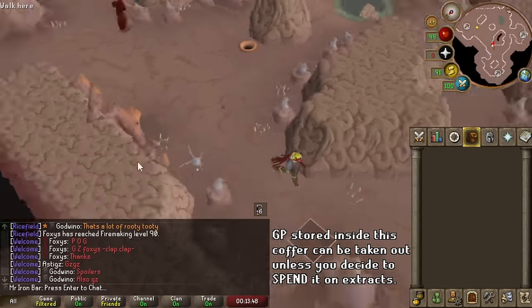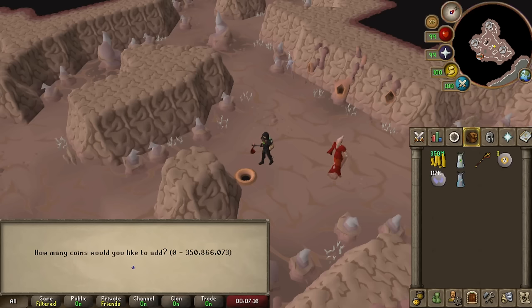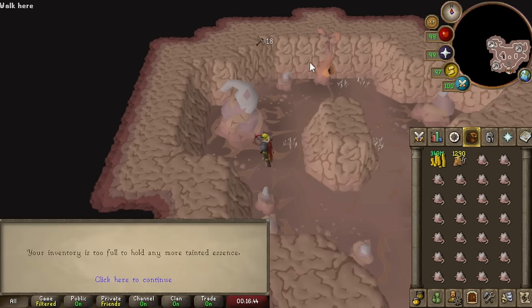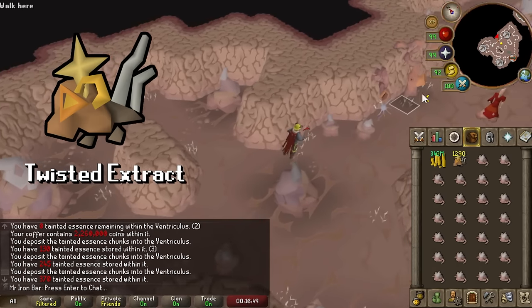I will also cover some other progress like new combat achievements and new collection log progress. Before I rush investing 200 million into the scar extracts, I want to make sure I understand how they work. So I'll start off with a humble 10 million GP and make a lower tier scar extract called the Twisted Extract. These can make runes like chaos runes, so we'll mess with that first.